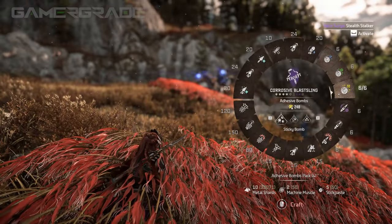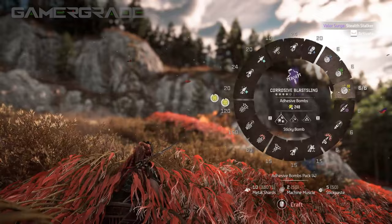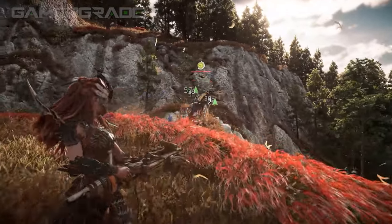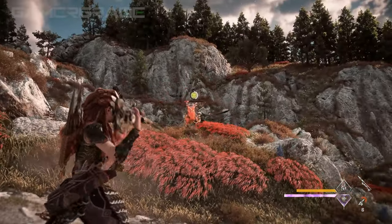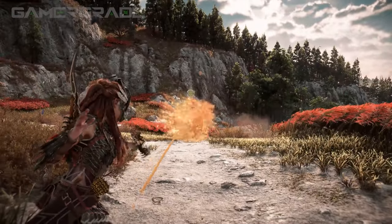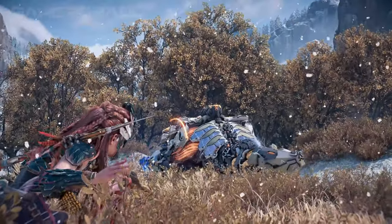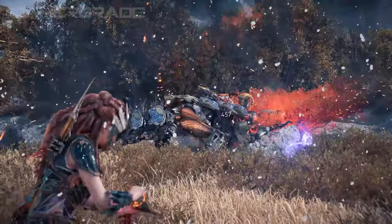Adhesive bombs inflict the slowed state on enemies once the status limit has been reached. They deal no damage, but are the only ammo type that can inflict the slowed state at long distances. Just like elemental bombs, adhesive bombs leave temporary puddles on the ground which contribute to build-up when enemies stand in them. Just like Warrior Bows, Blast Slings have a high default 15% critical hit chance bonus, so installing crit hit chance and crit hit damage coils will play to its strengths, as well as coils which bolster the damage or build-up of your most used bomb types.